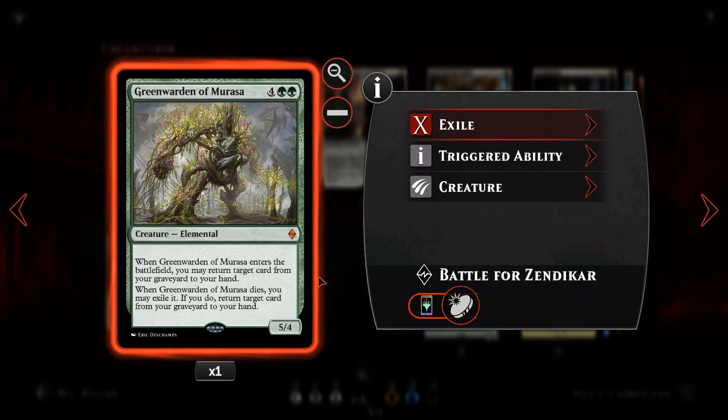Green Warden — for four and two green, a 5/4 elemental. When it enters the battlefield, return a card from your graveyard to your hand — a land, planeswalker, or a Displace. If we flicker with Displace, Green Warden grabs the Displace back so we can keep doing it every turn. Make sure Green Warden stays safe. When Green Warden dies, you can exile it from the graveyard to return target card from your graveyard to your hand — one final use once it's gone.